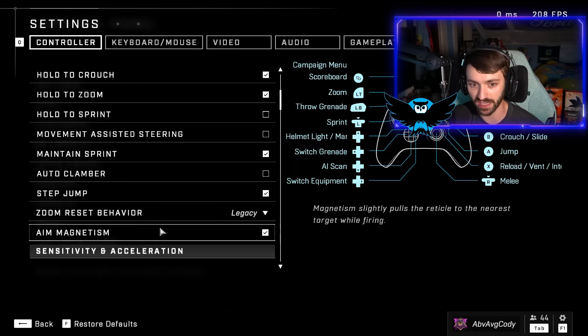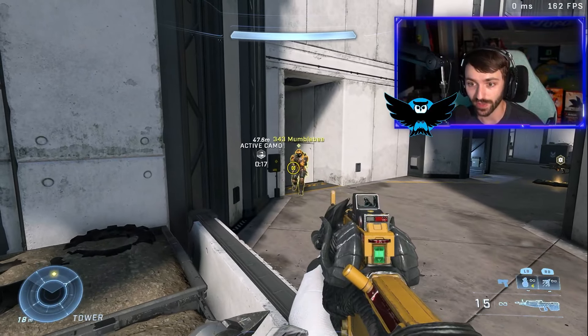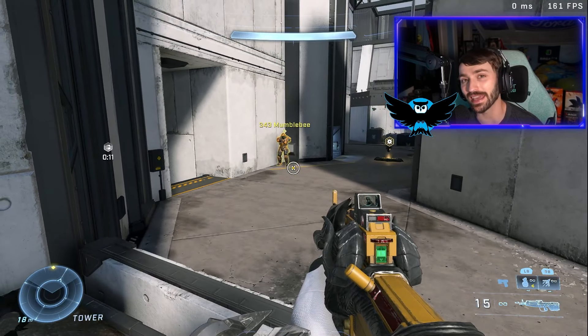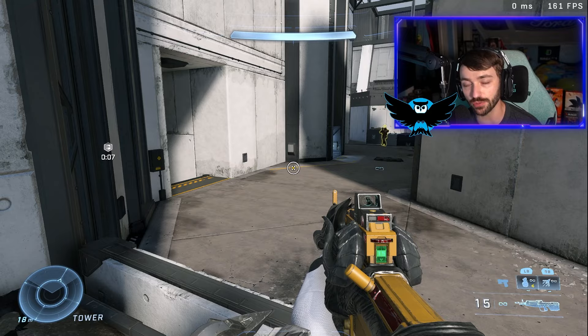It's right under the last setting they added, which was zoom reset behavior. We're going to turn this off, jump into academy training, and I'm going to show you how this can severely improve your aim if you choose to practice with it off. Once you turn this off, you absolutely do not realize what aim assist does for your aim on controller until you try it.